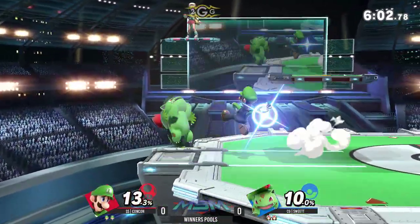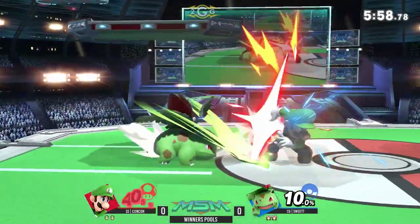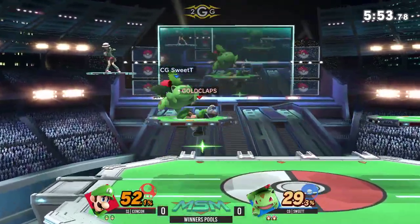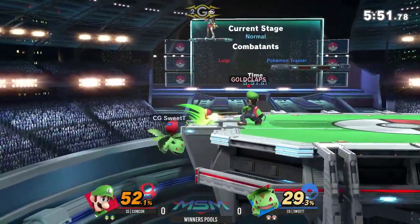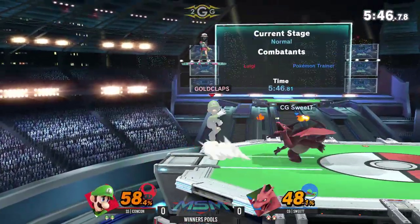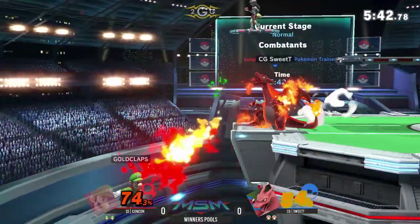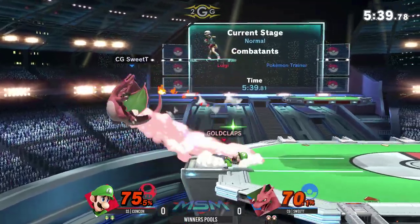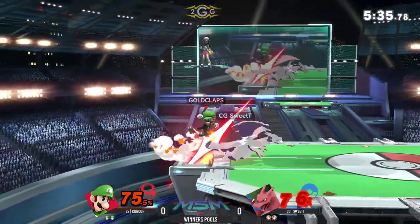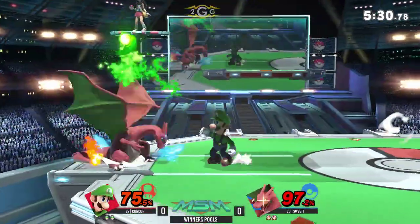It's surprising that Ivysaur's fair actually sent him back towards the ledge — it does go off the side that you're on. Ivysaur wants to hit Luigi with those nairs to send him away and then exploit his bad recovery. Here's the edgeguard: he gets the fair off stage. Is that going to be enough? No — he armors through it with up B. That could have been so bad for Charizard right there. Good on him not to go for another up B with Ivysaur; they're just recognizing the situation.